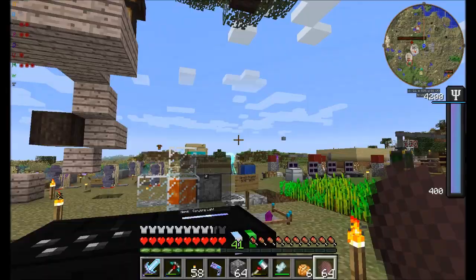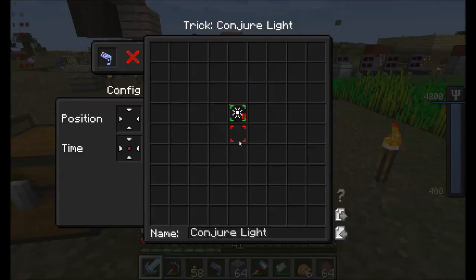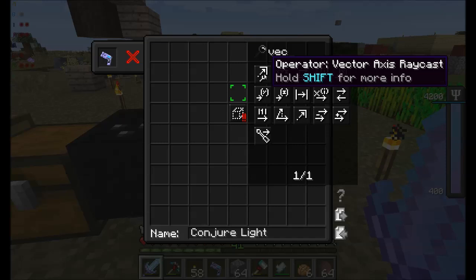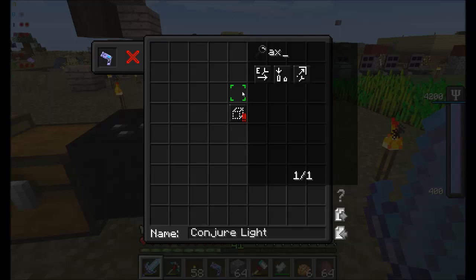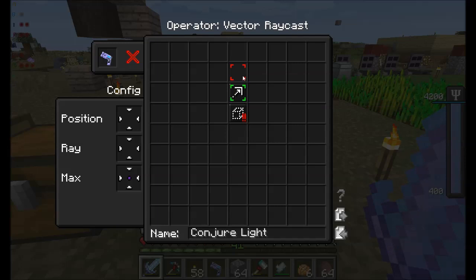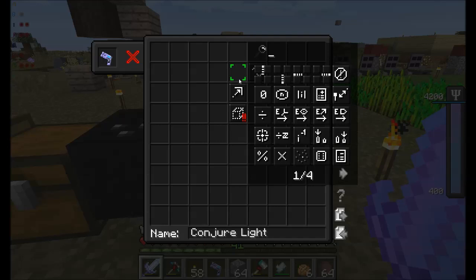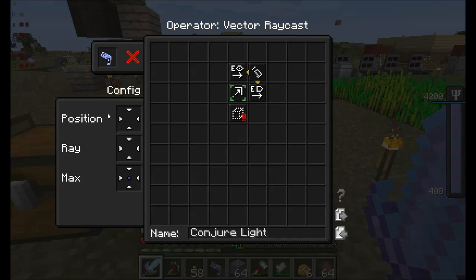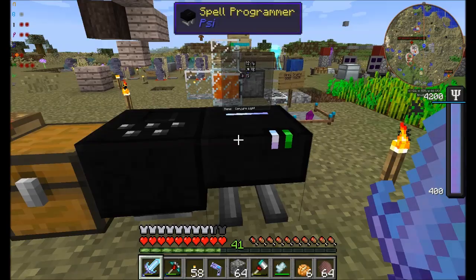So conjure block — the position will be a vector construct. Vector construct, no. Raycast, isn't that what we want? Vector raycast, the normal one. Of the casters. Entity position and entity look. So: caster, caster, position and look. That's going to be your position. And optionally you don't have to give it a duration, but I will just to show you how it works. And we will call this conjure block.